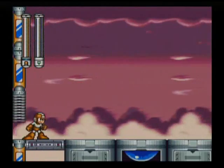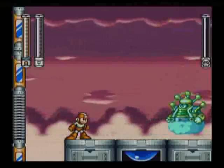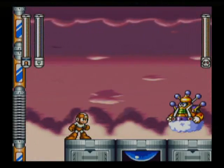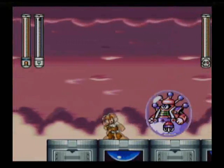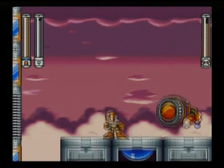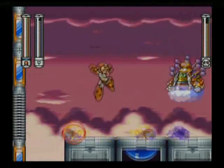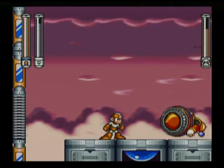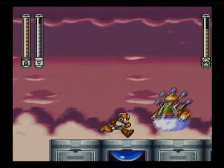Boss time. This guy is lightning based, as a storm cloud should be. He is weak to the Danger Wrap — if you notice he's floating around, we just gotta dodge his lightning and then encase him in a bubble. It will explode and damage him. The weapon does really good damage to him.